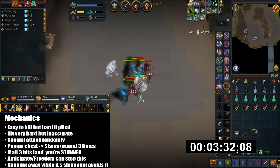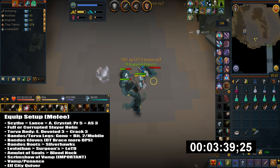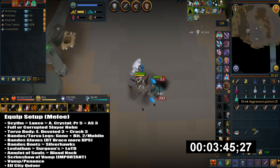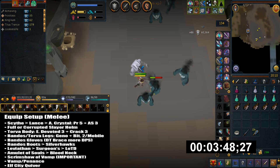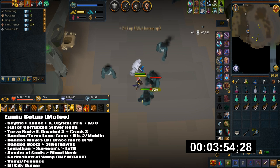Because of the stun mechanic they can deal a lot of damage in a matter of seconds. I'm using melee because of the scrimshaw of vampirism, which lets you sustain your health. For the weapon I have the noxious scythe, and the dragonrider lance can be an okay alternative.